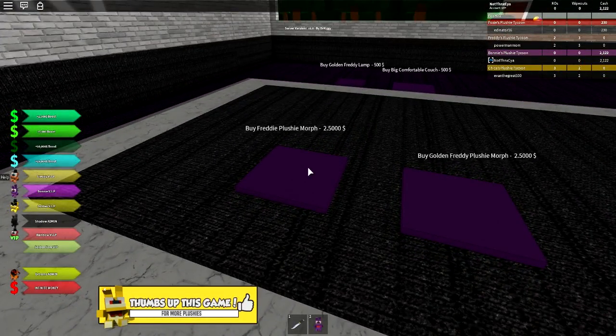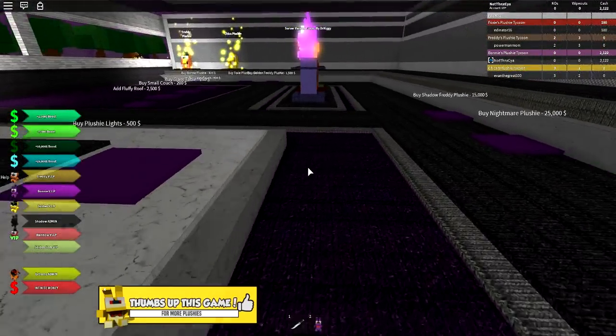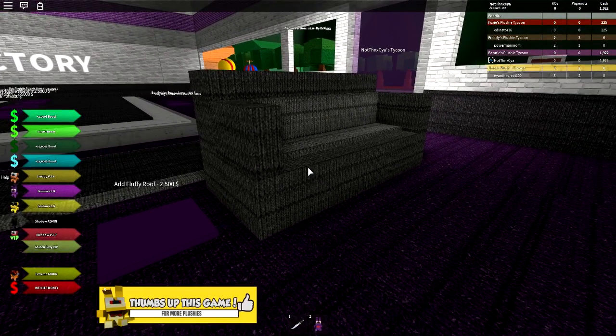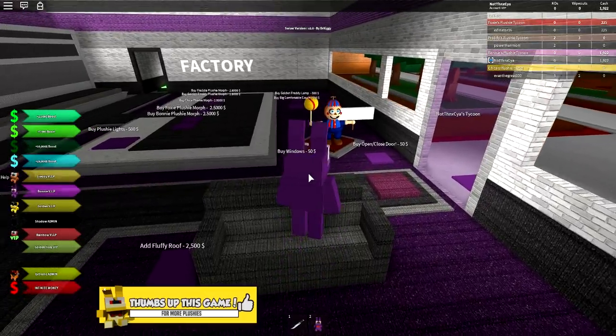We've got 2,000 here left to spend. What should we spend it on? Have we got any of the cheaper ones that are yet to do? Yeah, we've got a small couch. And it is exactly as described — it is a small couch. Can we sit in the small couch? We cannot. We can stand on the small couch.